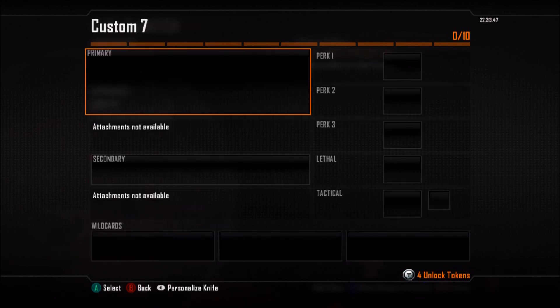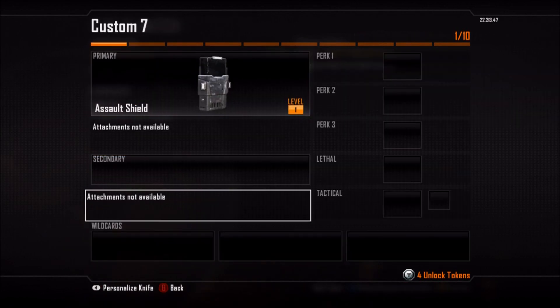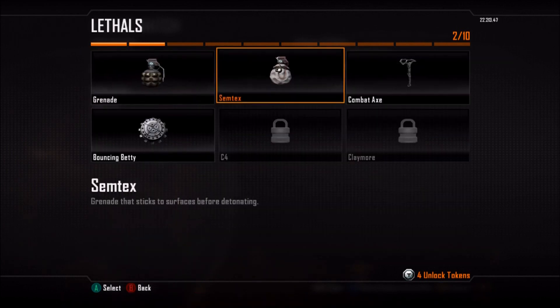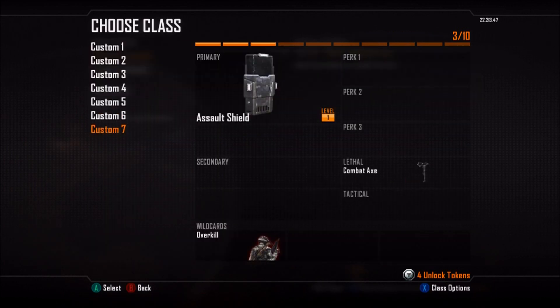You don't really need any perks, don't need any secondaries. And then you want to make another class. You want to clear that the same way. You want to put a Riot Shield again and Overkill for the wild card. Pretty much the same identical thing.